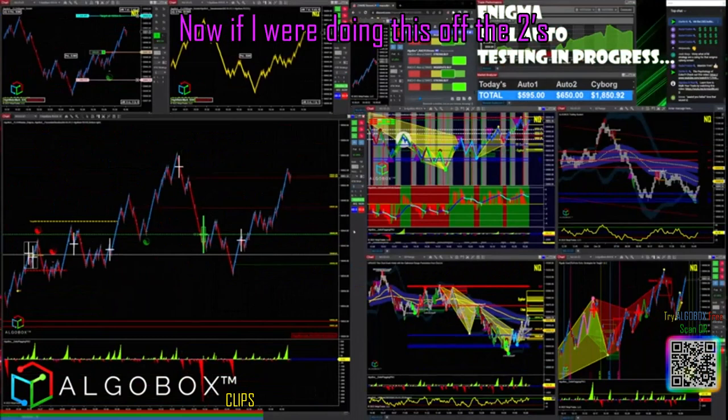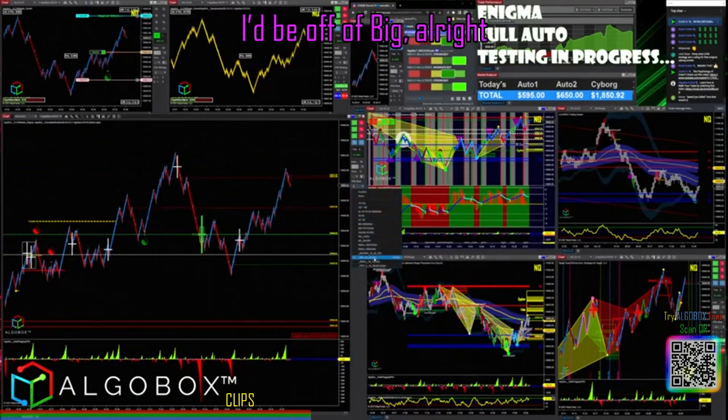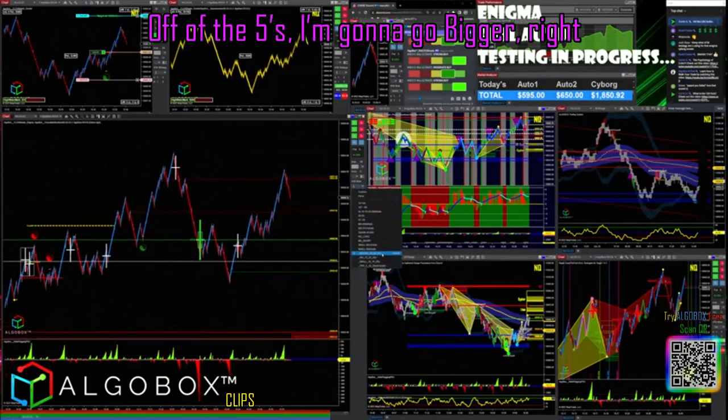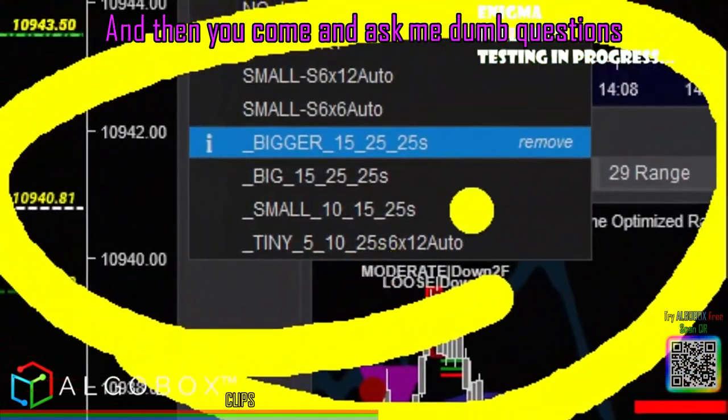Now if I were doing this off the twos, I'd be using small. If I were off the threes or larger, I'd be off big. Off the fives, I'm gonna go bigger. This is very very simple folks — you guys over-complicate stuff.